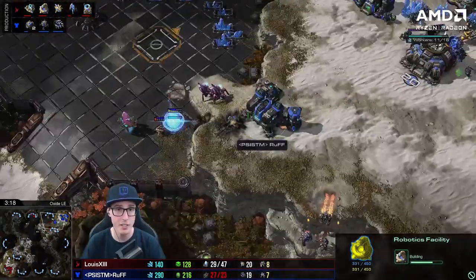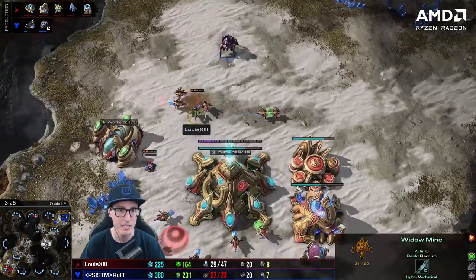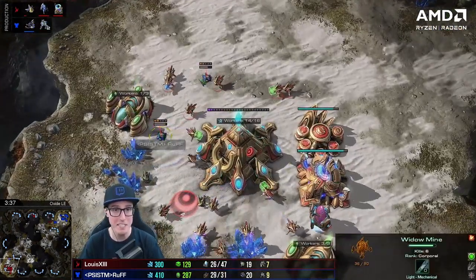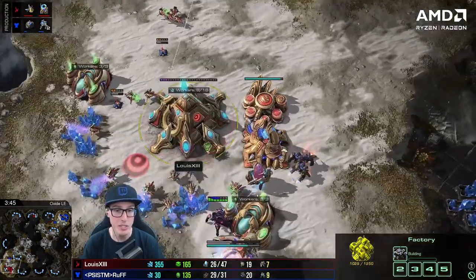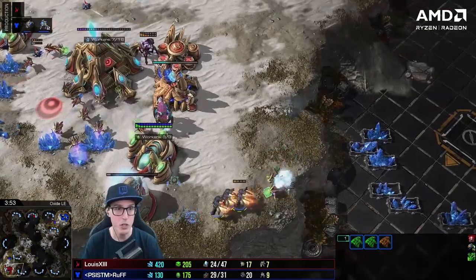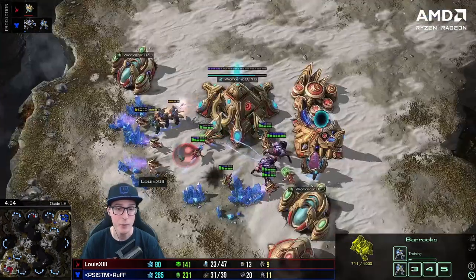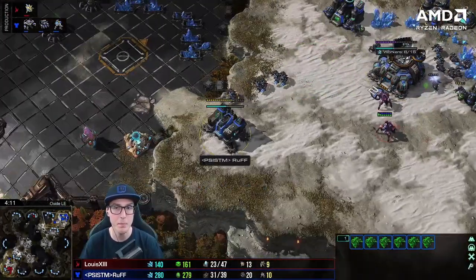There's a Robo on the way - it's one base Robo trying to get detection up. Ruff is doubling down on this and probes are being pulled to stop him getting in the mineral line. His other widow mine just fired, getting six kills total. He's built a tech lab - he wants to build a Thor. He's almost out of money but he knows his opponent's building observers, not fighting units. The reapers are ravaging the worker line right now.